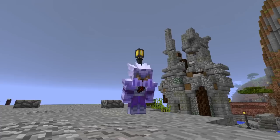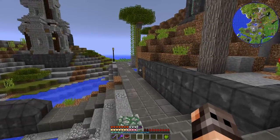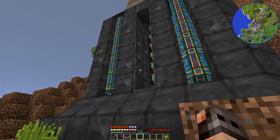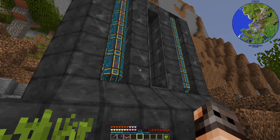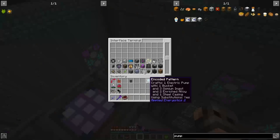Hello everyone and welcome to another episode of MC Eternal. Our most important problem in this mod pack is RF power. We have a set of numismatic dynamos powered by prismarine shards, set up in episode 3, making us 40,000 RF per tick — but it's not enough.